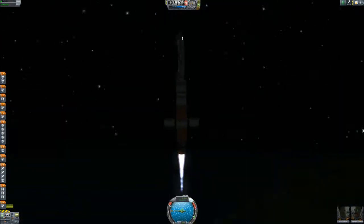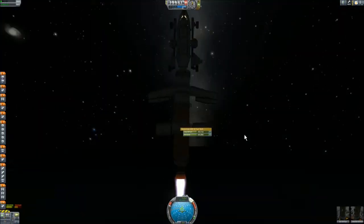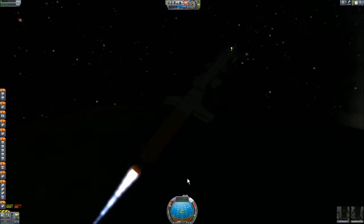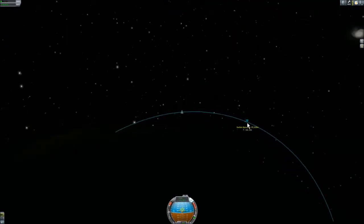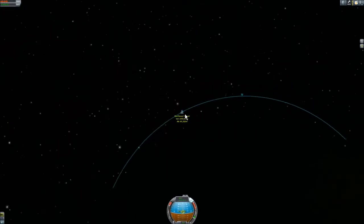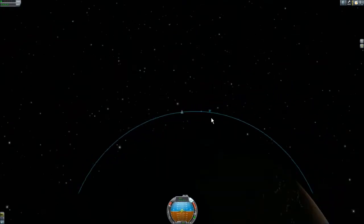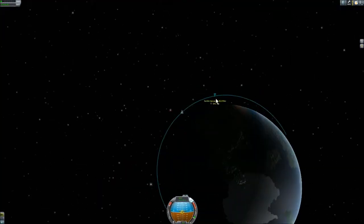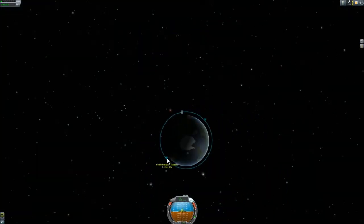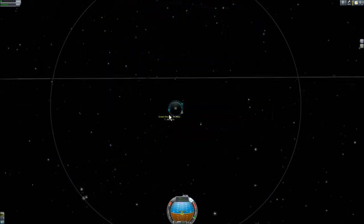After losing the solid boosters and the external tanks, a single mainsail boosts us almost into orbit, but it falls short with its delta-V, so the final puddle engine circularizes and after that we can escape towards Duna.